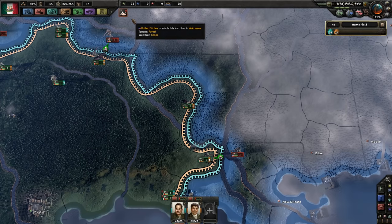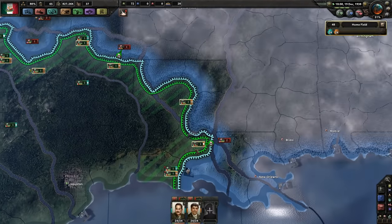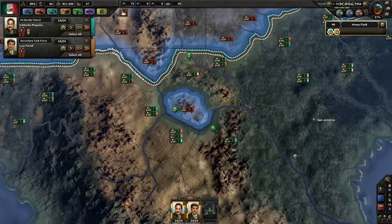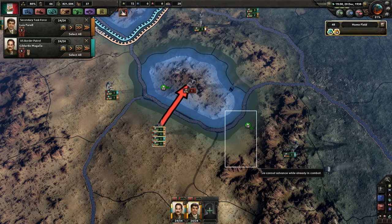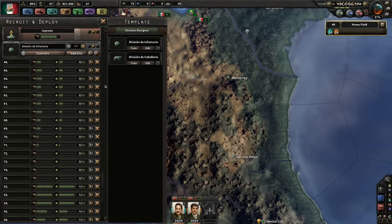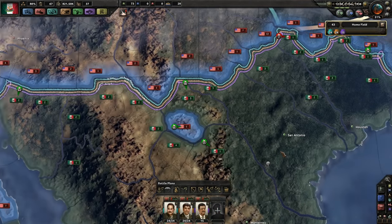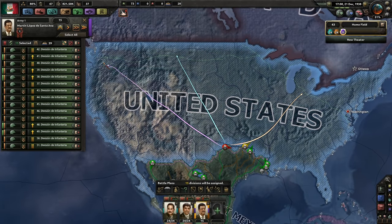Push! The United States is at 7% — it has 95% of its victory points. Got 15 more divisions down here. Let's create a new army. These will go to the level one guy. Just fill in and let's create an attack vector for him.